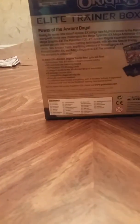Mom, can you give me a knife so I can open this? Come on, I'm already doing the video. So, let's just do a preview of the box. First we got Pokemon Ancient Origins - Power of the Ancient Days. Ready for some new tricks, Hoopa EX brings new mythical power to the Pokemon world, along with some fierce new challenges like Mega Tyranitar EX.